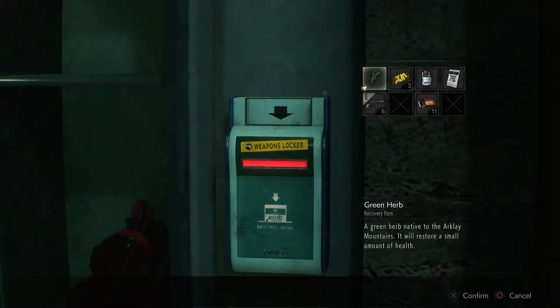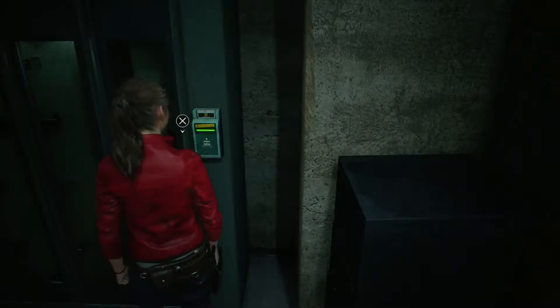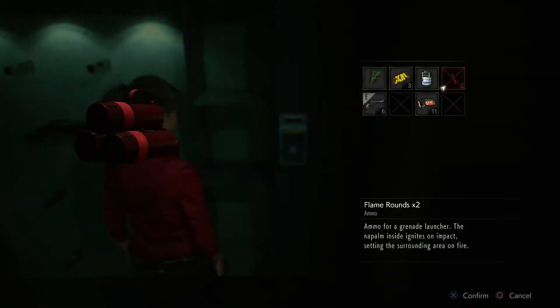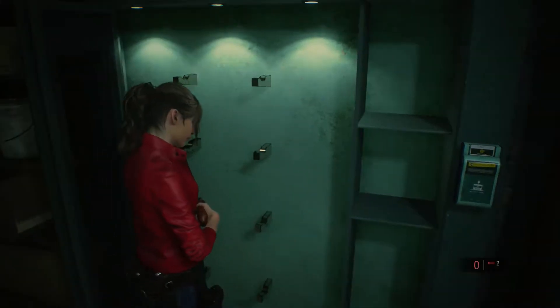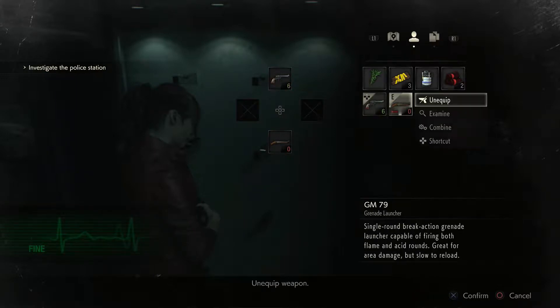Is it going to be a grenade launcher? I see flame rounds — it is our grenade launcher! Excellent, now we have real firepower. Let's change hotkeys for things — we want our handgun to be on up and we want our grenade launcher to be on right.